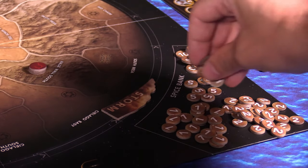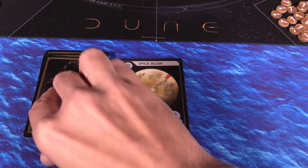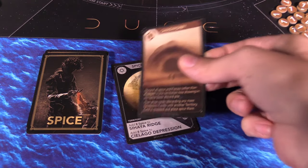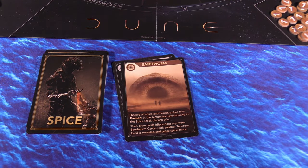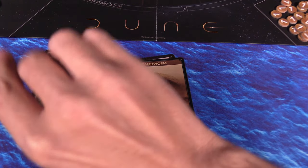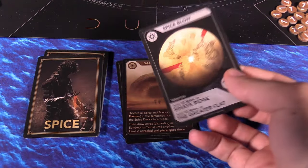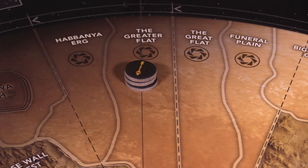In the spice blow phase, the top card of the spice blow deck is revealed and the two regions shown on the card are populated by spice tokens, and any forces in that region are destroyed. Unless a sandworm card is revealed — in this case, all forces and spice in that region are destroyed and a new card is revealed until another spice blow card is shown, which functions as normal. So spice blow is about as dangerous as the storm phase; it's just a devastating way to start each round.